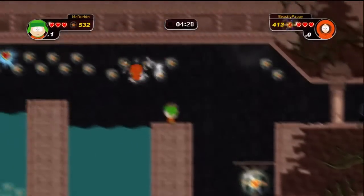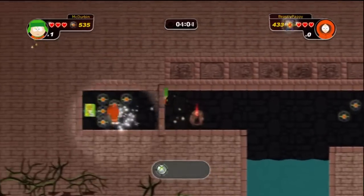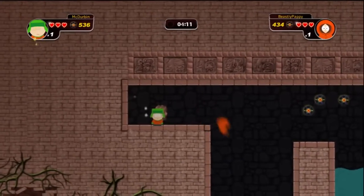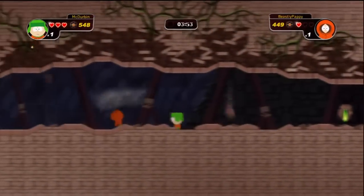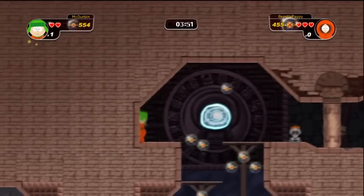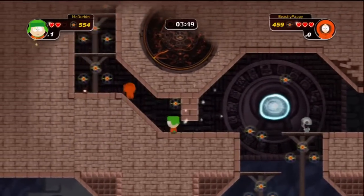You're going to hit that switch, hit the next switch, go across, and next to that switch area to the left is secret area number sixteen. Secret area number seventeen — when you get to that checkpoint, it's to the left and you've got to crawl.